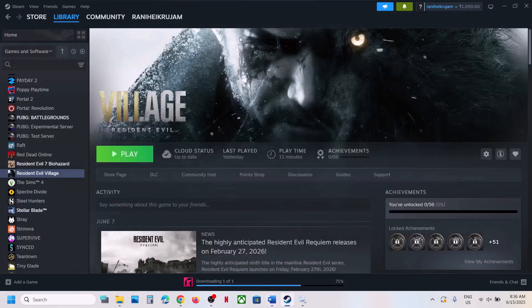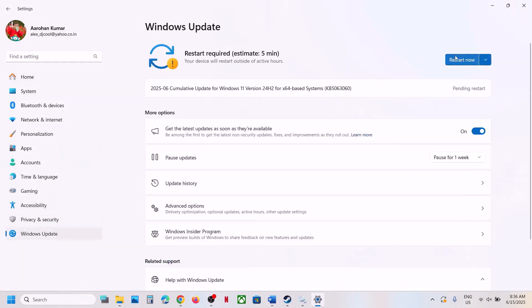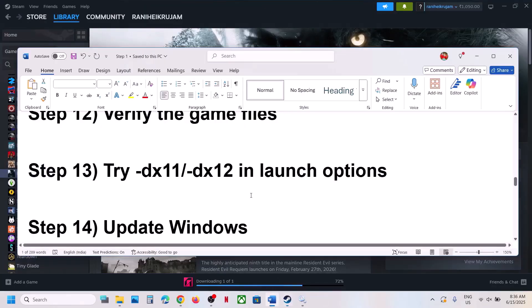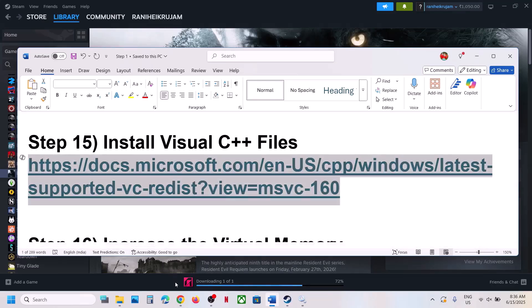The next step is to update Windows to the latest version. Open Windows Settings, go to Windows Update or Update and Security, click Check for Updates, install all updates, restart the computer, and then launch the game.